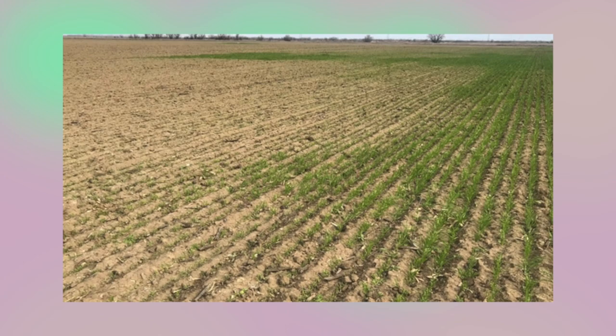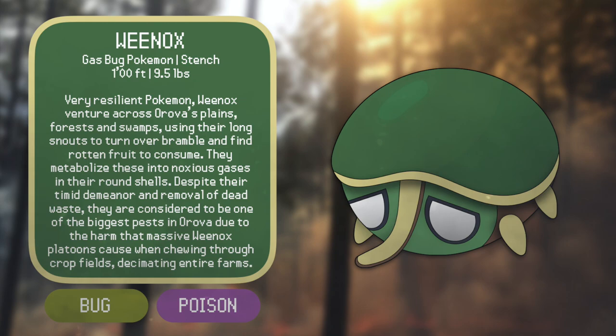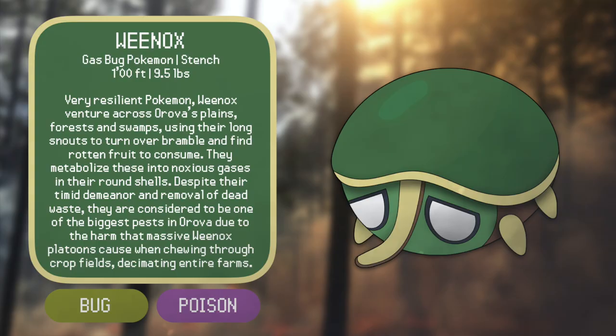I was interested in the idea of weevils — weird looking bugs with distinct snouts — using those mouthpieces to chew tunnels through different fields and grain silos in search of a place to lay eggs or find food. So what if we made a weevil Pokémon considered an unwelcome blight in the Arova region due to its tendency to destroy crops? That gives us Weenox — from Weevil and Noxious, meaning to stink unpleasantly. Weenox venture across Arova's plains, fields, forests, and swamps, using their long snouts to turn over bramble and find rotten fruit to consume. They metabolize these noxious gases into their round shells. All of that works to give Weenox its poison typing.